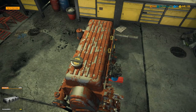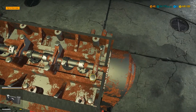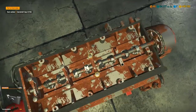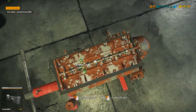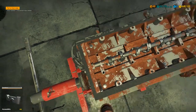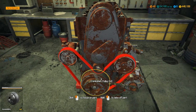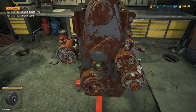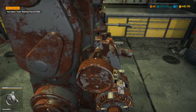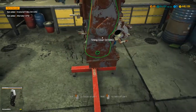We can then take the cam out. I suspect it's probably a double overhead cam, but there's a limited number of engines available in the game currently. As the game developers release more DLC, a wider variety of engines will be added. We've exposed the timing chain area, so I'll take all the auxiliary belts off first — things like the power steering pump, the alternator, and the water pump.